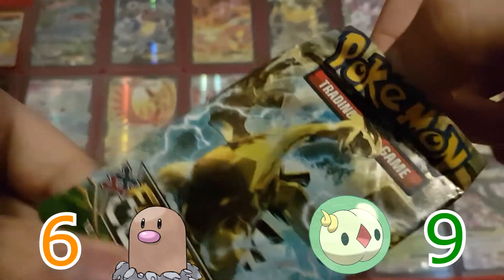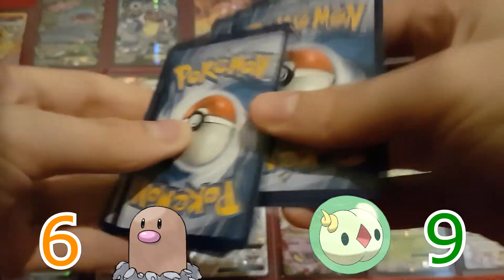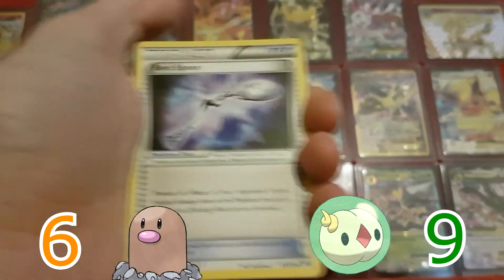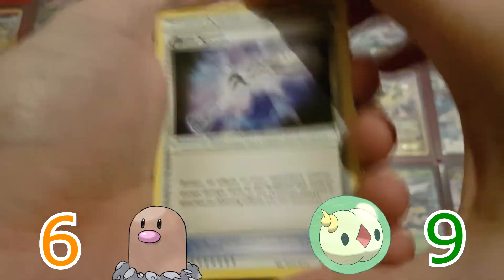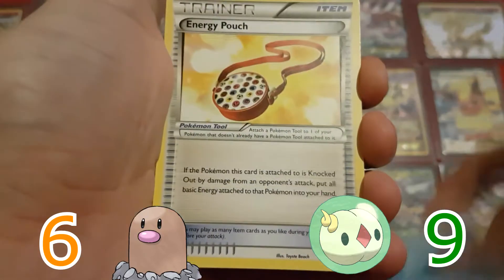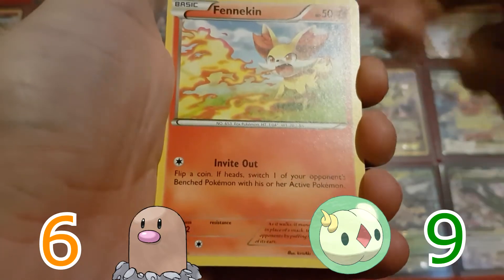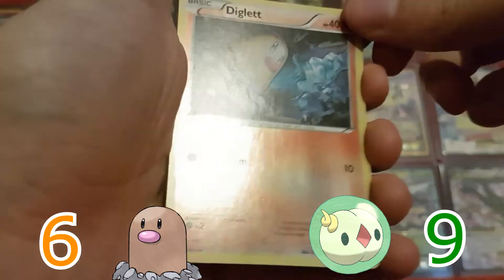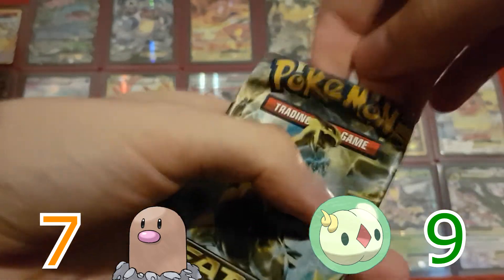Moving on to the final three packs — I'm just gonna hope for that Lucario holo, because why not? That isn't too unrealistic. And of course we get another Bent Spoon trying to surprise us at the end — but I'm sorry, someone else beat you to it. Another Dewgong, Energy Pouch, Minccino, Whismur, Fennekin, Vullaby, Larvitar, Reverse Holo Diglett, and a Zygarde. Diglett also had to make another appearance today.